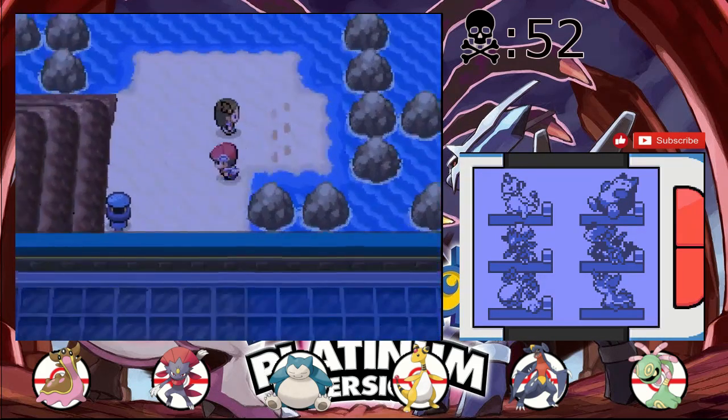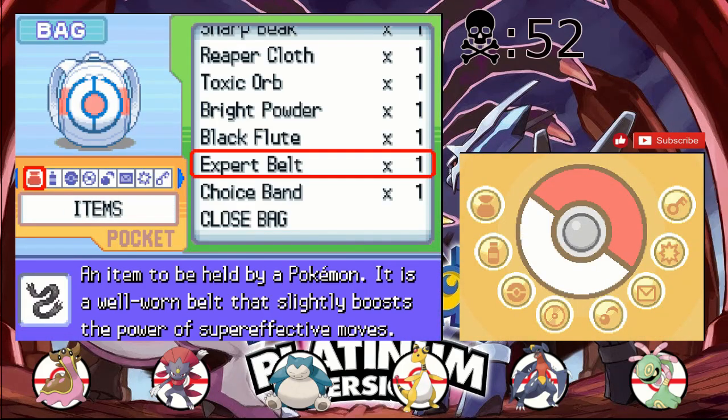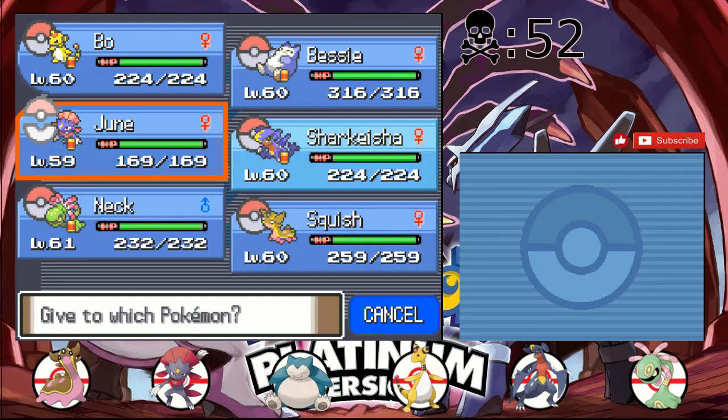What did I just take off the team? Right — Maroon, who just killed himself by missing Drill Run. So instead, we're just gonna give the Expert Belt to Squish.